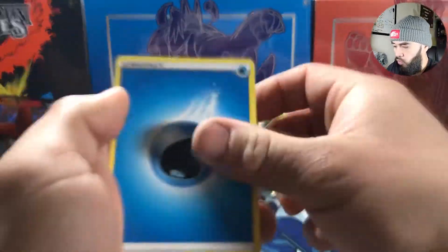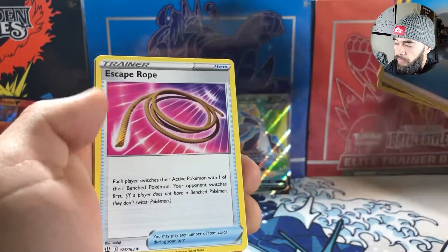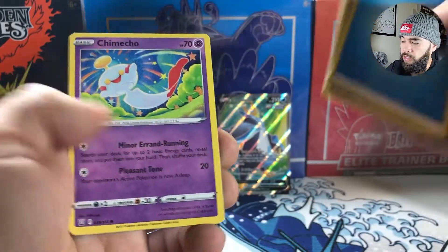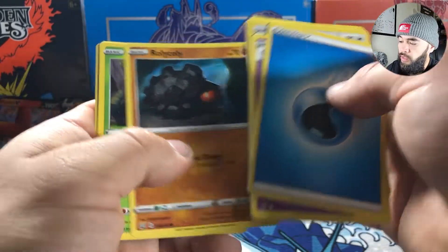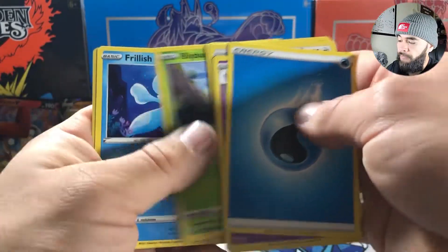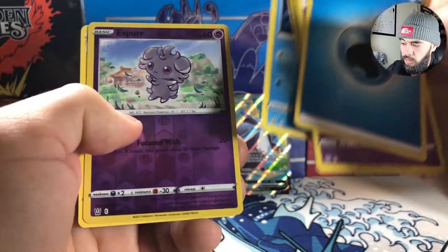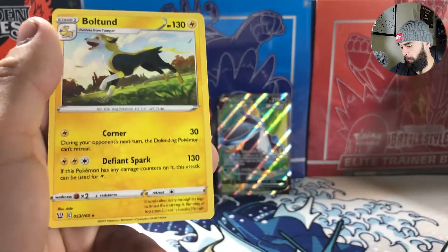Water energy, Grumpig, Escape Rope, Pharaoh, Onyx, Chimecho, Rolycoly, Blipbug, Frillish, Espurr, and a Houndoom.